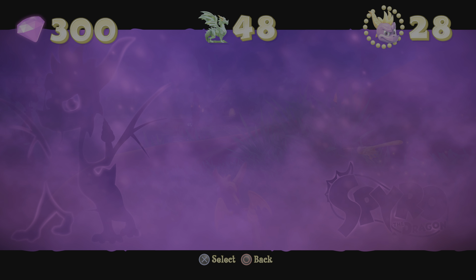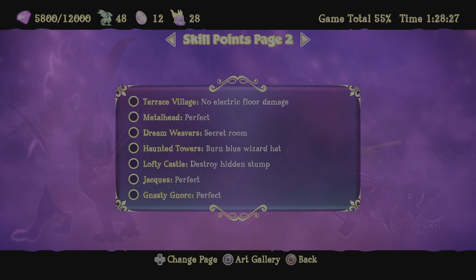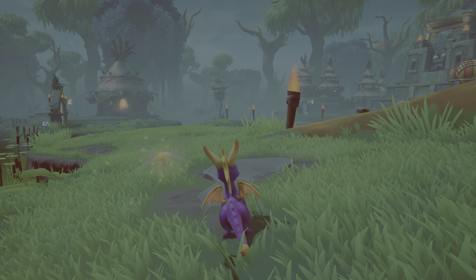Let's see if there are any skill points in the guidebook. None in the Beastmaker's home. So, Terrace Village — we can't get electrocuted — and that's what we'll be doing in our next video. That's all for this video, thank you all for watching.